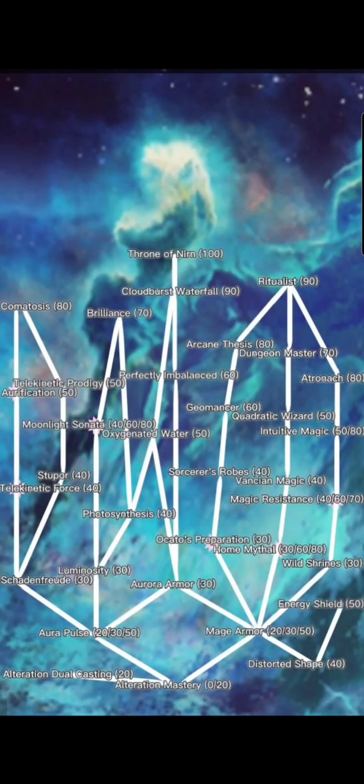Now we have a pseudo branch for water. Photosynthesis had a good effect for water, and we also have Oxygenated Water and Cloudburst Waterfall, which all care about whether it's raining or you have Water Breathing or Water Walking active. Oxygenated Water doubles your health and stamina regen as long as you have Water Walking or Water Breathing active. On top of that, if you've been swimming recently or it's raining, you also get 50% faster movement speed and 50% faster attack speed.